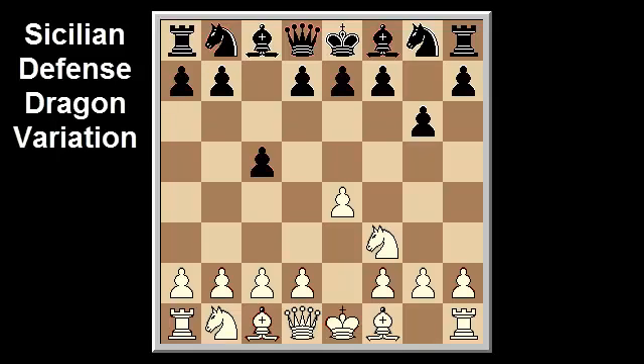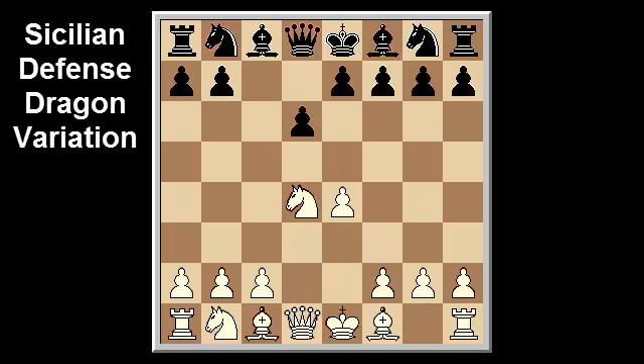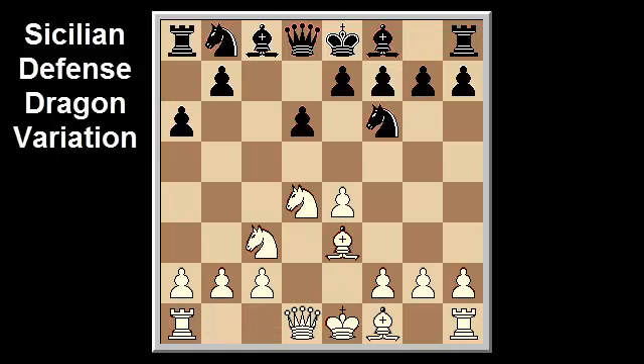Another option for black is to play what has been called the dragondorf, which combines ideas from the dragon with those of the Najdorf variation. While this line may be played via the dragon move order with the Yugoslav attack with bishop c4, black can arrive at it with a Najdorf move order: e4, c5, knight f3, d6, d4, c takes d4, knight takes d4, knight f6, knight c3, a6, bishop e3, g6 — or after knight c3 with g6, bishop e3, a6 — with the idea of bishop g7 and knight d7. Such a move order would be used to try to avoid a Yugoslav-type attack.